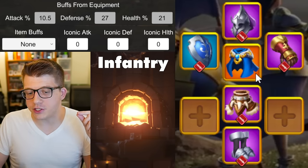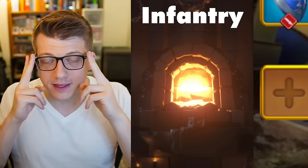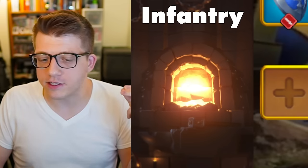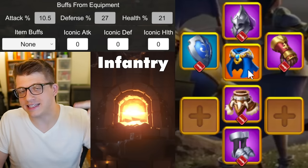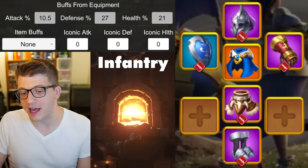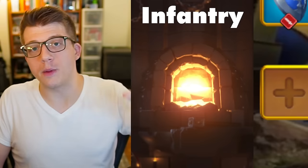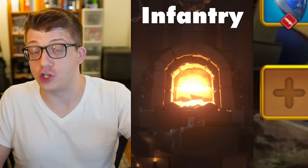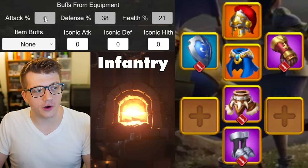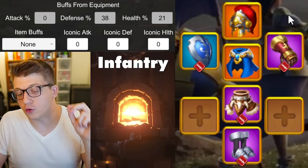Your first legendary piece for infantry will probably be the Hope Cloak, which you get from crystal keys over time. This is the best-in-slot chest piece for infantry — even without the special talent it beats the talented purple chest because of the stat trade-off. For the helmet, I recommend the set piece helmet specifically. You'll lose all attack bonus and go all-in on defense and health, which is a great place to be for infantry.